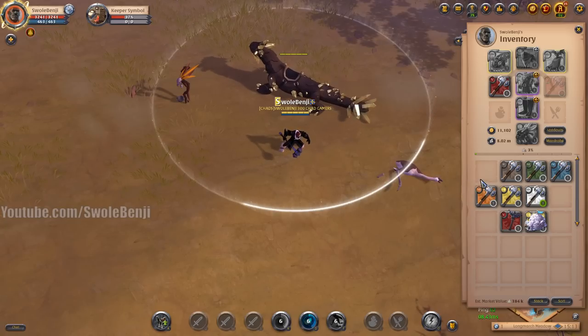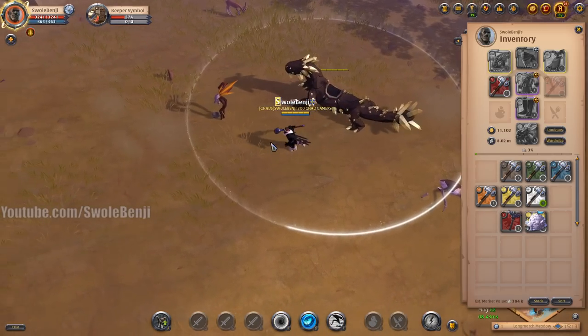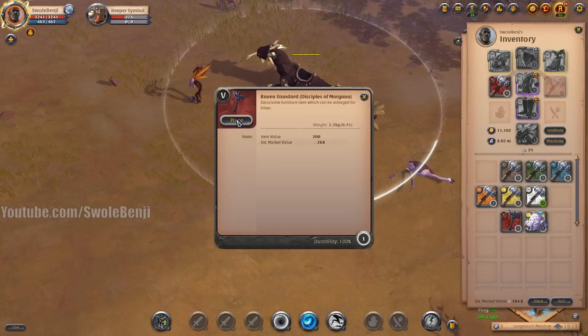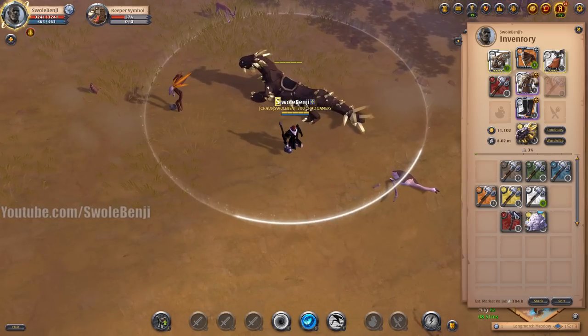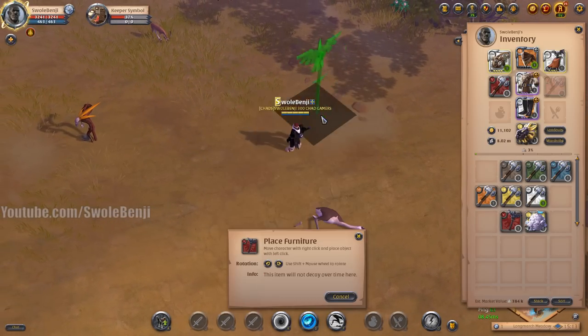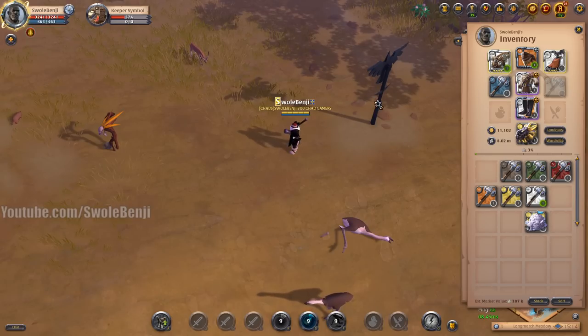The higher tier hammer, the more damage you'll deal. With a tier 5 hammer, that's way more. Generally, if you're in a safe zone and want to smash buildings, use the highest tier demo hammer possible — but you do need that tier of hammer to attack that type of object. Here we have a tier 5 Disciple of Morgana stand. With a tier 4 hammer it won't let me attack, but with a tier 5 hammer I can now attack it.